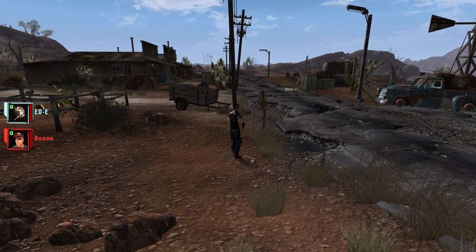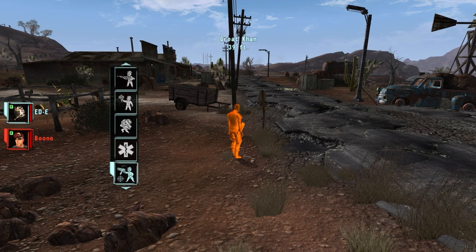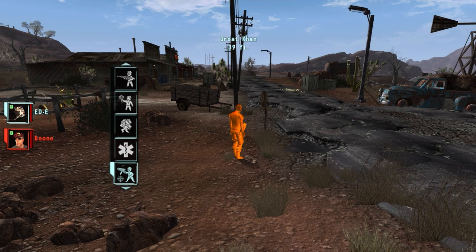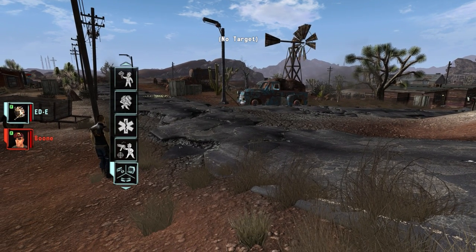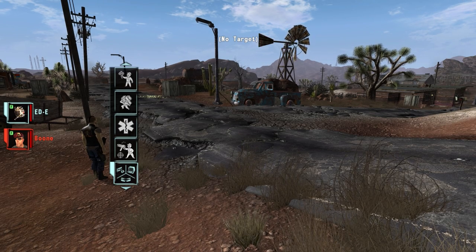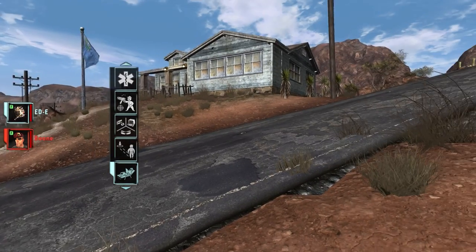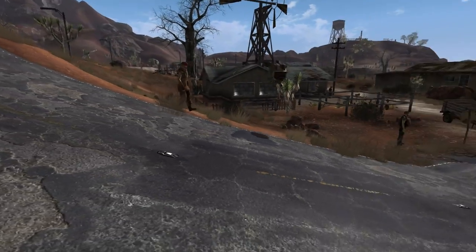There are also some interesting options. For example, you can tell your follower to attack. If I put the center of the screen on the Great Carnage, you can see he flashes orange — I can now tell Boone to attack him. If there was a trap, a locked item, or a computer, I could tell him to deactivate it or pick it. You can't do that with non-human followers, but you can with human followers. Or I could tell him to just relax and he will hang around and chill out.